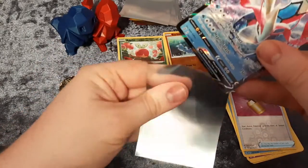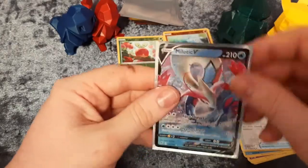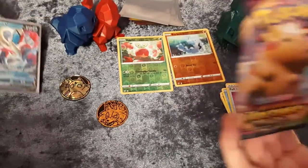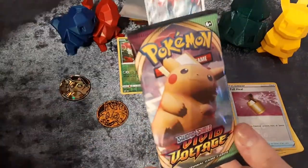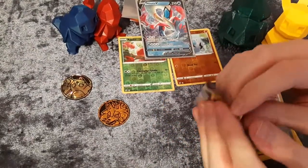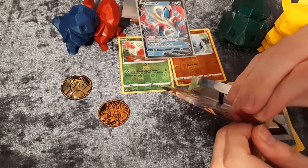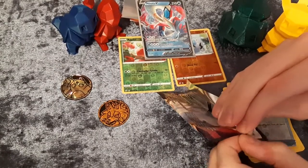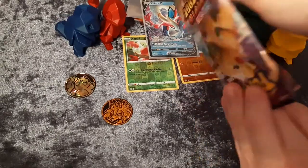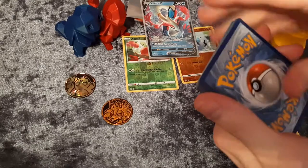We've got at least one good pull this video! Now Reese just has to open his Vivid Voltage — the fast Pikachu pack. Last pack magic! It's the bonus Vivid Voltage. What a chunky Pikachu on that pack!